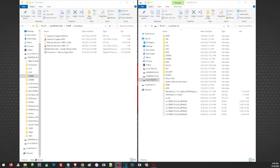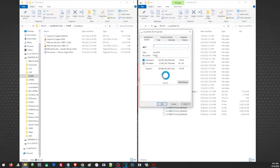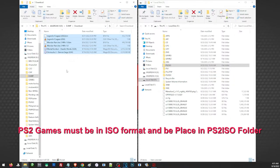Let's proceed and play some PS1 and PS2 games. First, let us prepare our games. If we are going to use an external hard drive, make sure that it is formatted to FAT32. On the root of our hard drive we have to create a folder named 'PS2ISO' for our PS2 games and 'PSXISO' for our PS1 games. I've already prepared games and will transfer Mortal Kombat into the PS2ISO folder.